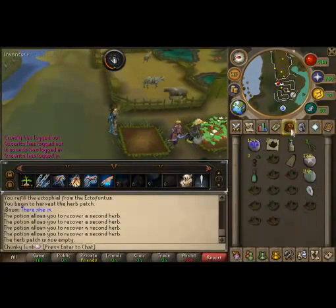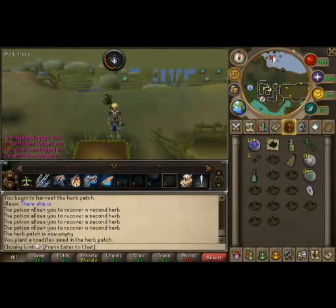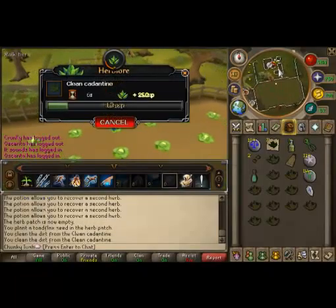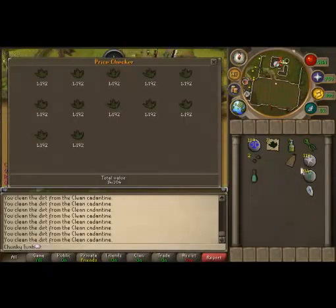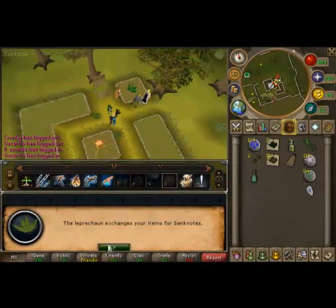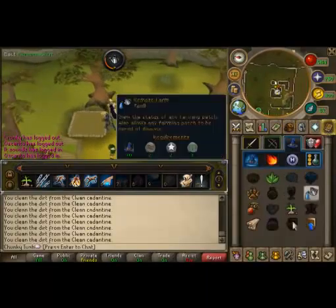Fertilize that, plant the seed, and next we'll be using the Explorer's Ring 4. Right-click on it and go to the Cabbage Port. Click on your compass so it faces north and run there. At the Falador patch, the Juju Farming Potion is still in effect giving 2 herbs per pick. While I was lagging out I only got 6, but we'll use Super Compost on that. This will be the last patch unless you're also doing the Troll Stronghold one.